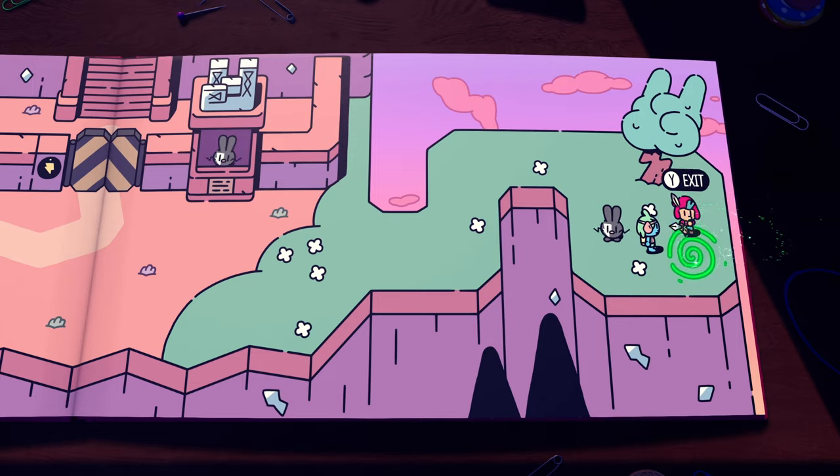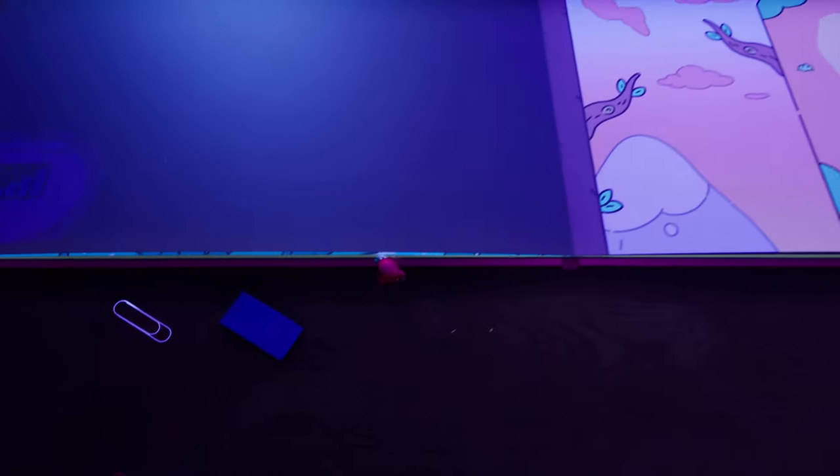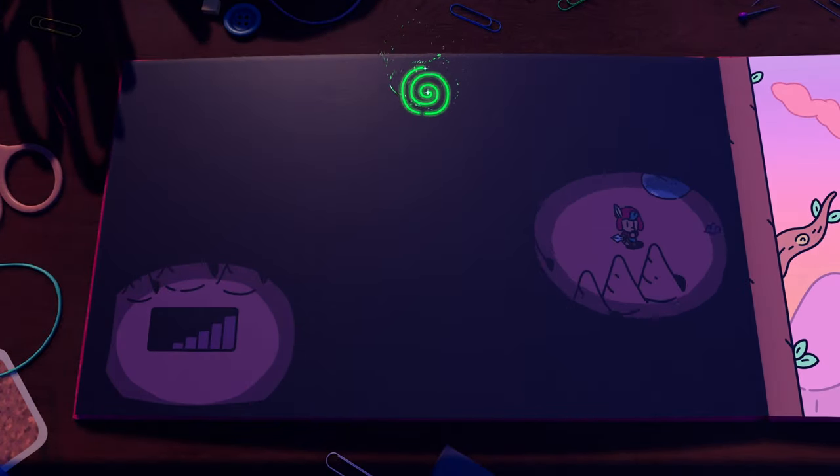After you talk to this rock bunny, head through the portal, then scroll back a page, go through the portal, and head down and to the right to your next scroll.